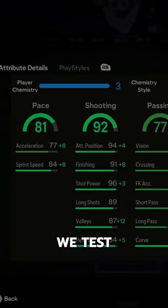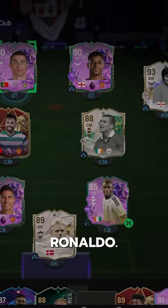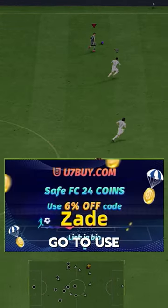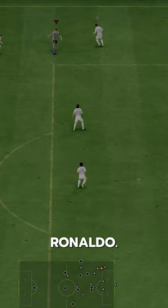Welcome to Baller or Bust, where we test FIFA cards so you don't have to. We've got FUT Birthday Ronaldo. We acquired him via the two-footed attack Evo. If you need coins, go to U7Buy, use code ZAID for 6% off. A 5-star, 5-star Cristiano Ronaldo.